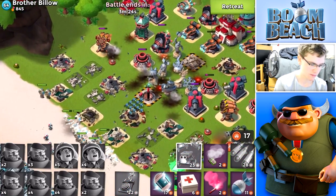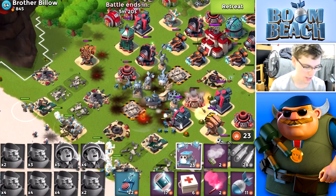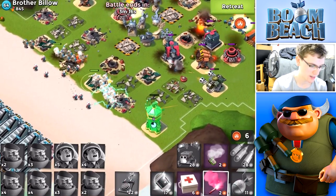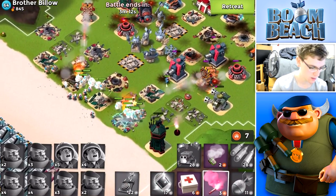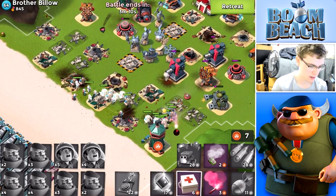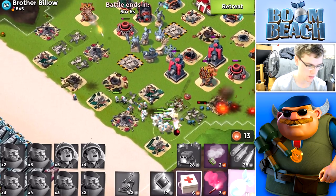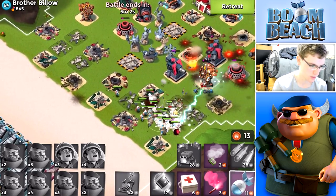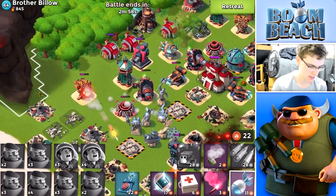It looks like I did not take out that first doom cannon yet, so throw down a box of critters to get them distracted. We did not take out the shock launcher either, so as we're hacking stuff we're gonna do a flare back to here. They took out the boom mine — okay, we just want to make sure we do not die.